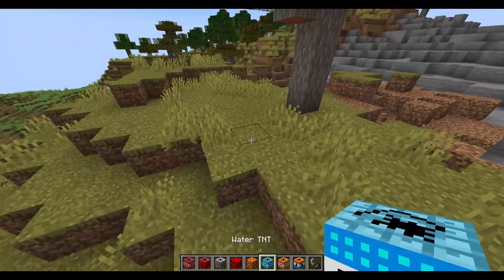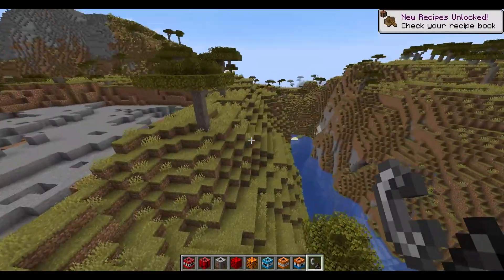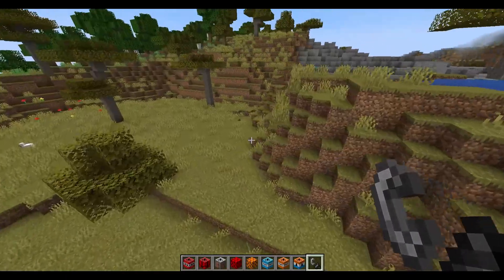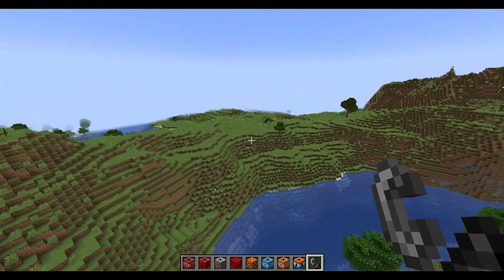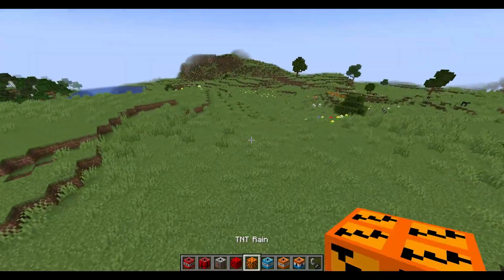Time for the water TNT. Can I just make some water? It's like a little waterfall now, very nice. Let's go over to this perfectly normal area — it's like a little habitat. What the heck is a habitat? Stupid.